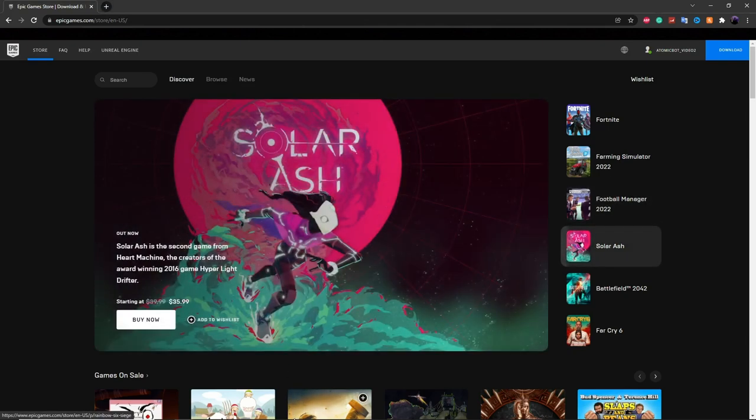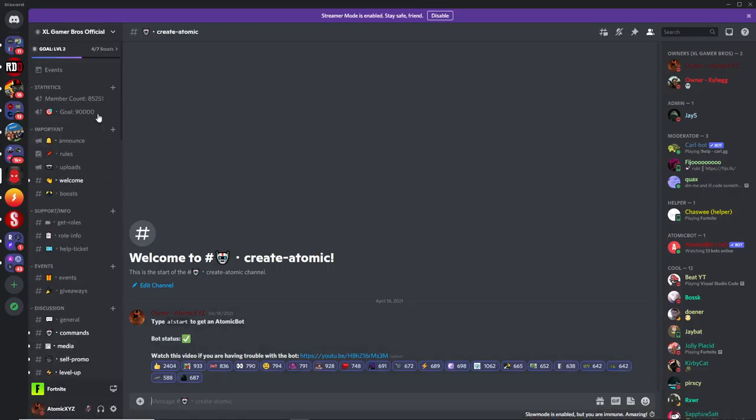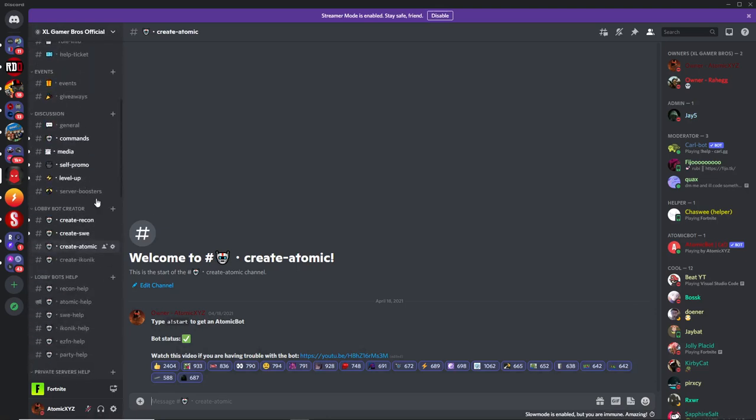Now go to the description of this video and click on the join link for our Discord server. Once you're in the Discord server, scroll down and head to the channel called create-atomic.